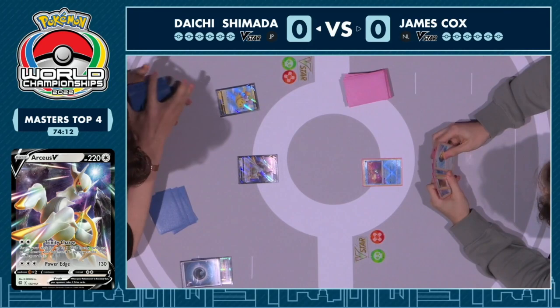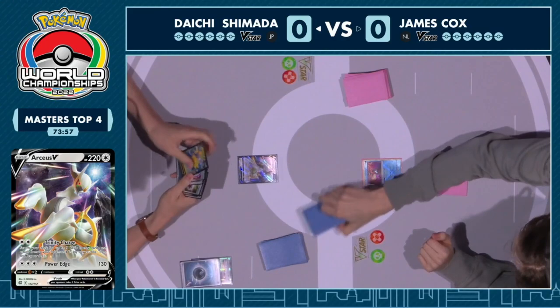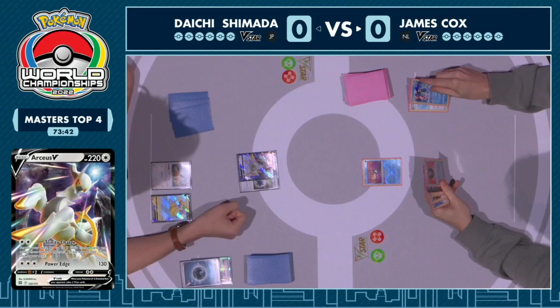Nothing that screams 'I can't do what my deck wants to do' — there are plenty of options. This deck counters Palkia in so many different ways from so many different angles that even if one piece is missing, you still have a way to lock them down: Memory Capsule, Marnie, Path to the Peak. Daichi is comfortable from this position, with the Eevee on the bench and the turn one attachment. We're threatening the evolution into the Trinity Nova next turn.